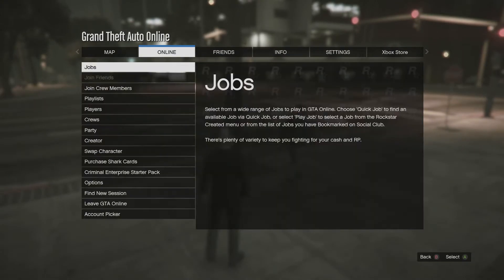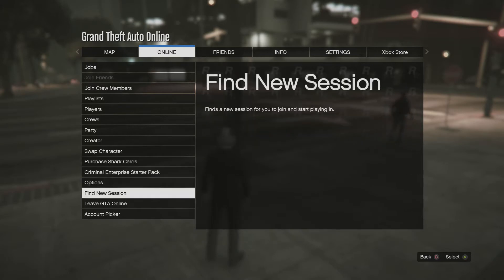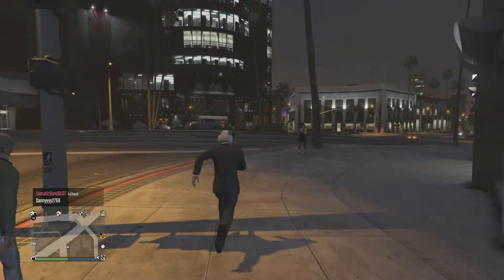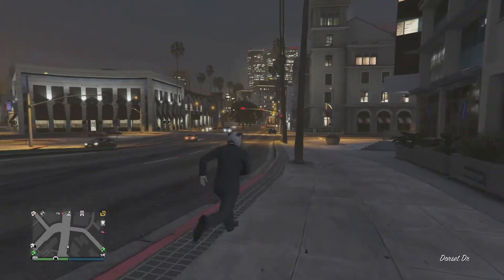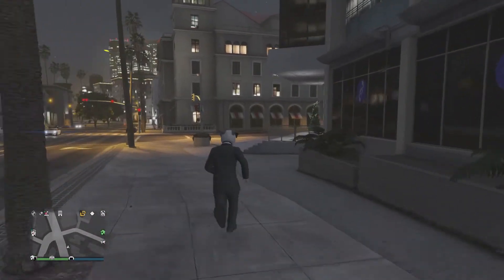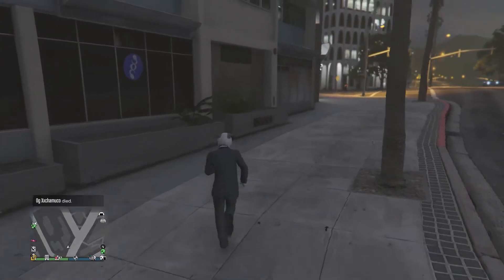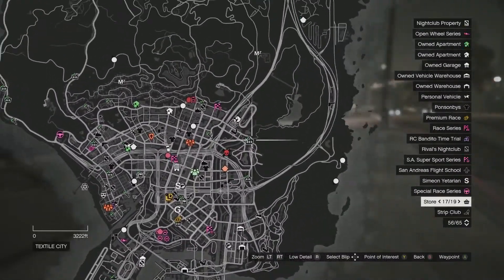Typically you could start a solo session by going here, but you have to be in story mode — I'll leave a picture of that up on the screen. Usually if you're in story mode you can start an online session that's private, but basically in that you wouldn't be able to sell your bunker, your nightclub, your MC businesses, or do any other activities that you would usually be able to do in an online mission.